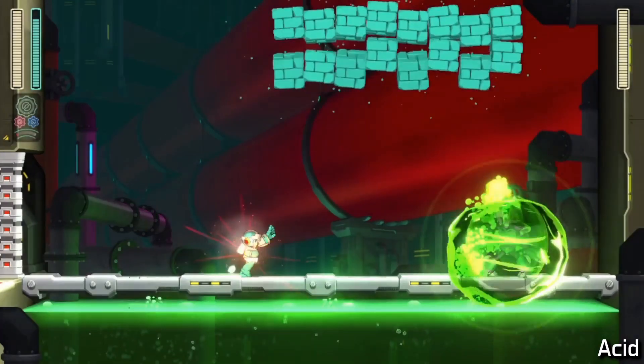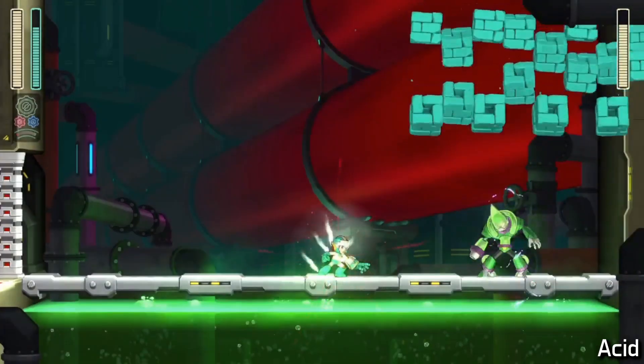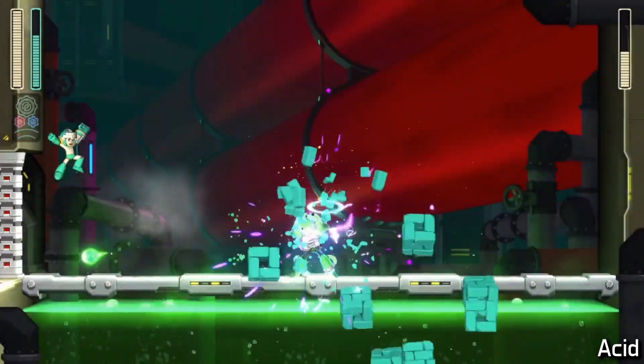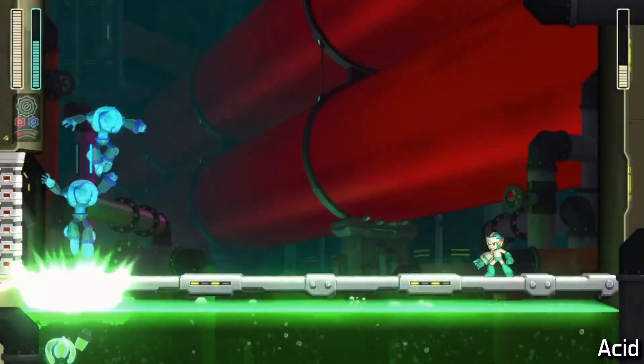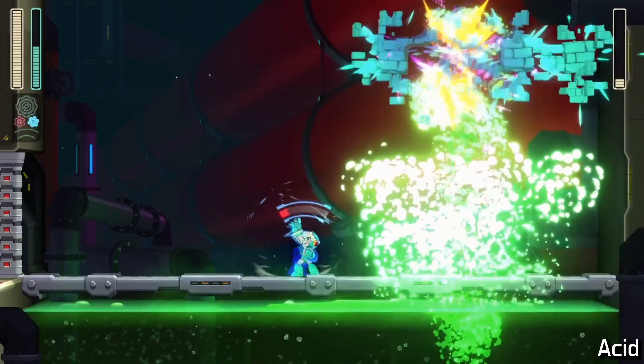Acid Man is the same fight every time — land three Power Block Droppers, then use Speed Gear to navigate around his own Speed Gear and squeeze in some regular Block Droppers. This fight really showcases the power of the duality of the gear system.